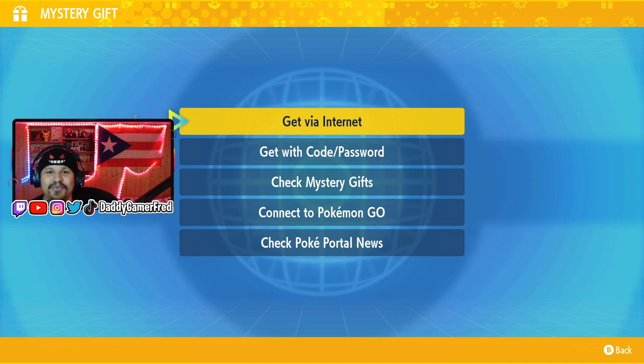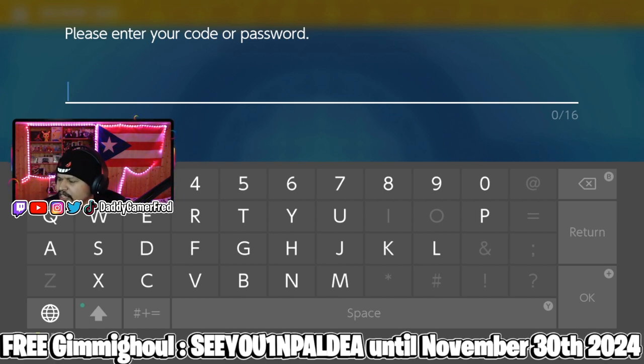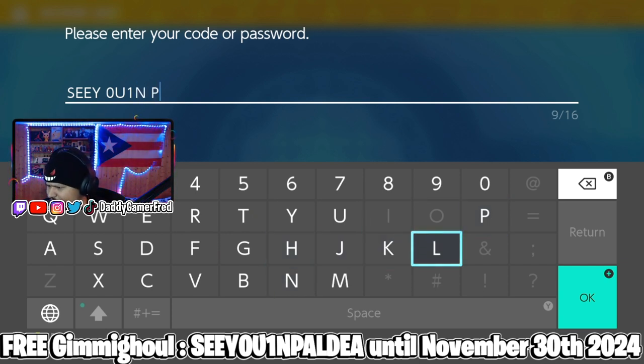The next gift is a Pokémon that you get with a code and password. This ties in with the Pokémon Paldea Wilds episode, which was apparently about Gimmighoul — so that's what we're getting. The password is 'SEEYOUINPALDEA' — 'see you' but with an O instead of a U — and then 'in Paldea.' So the full code is 'SEEYOUINPALDEA.' That makes sense, right?